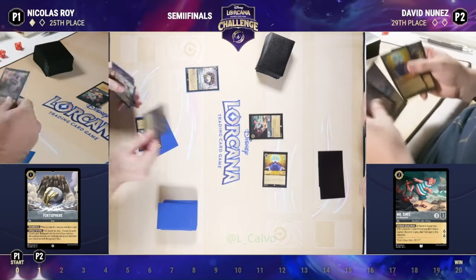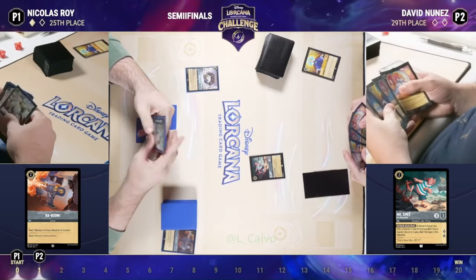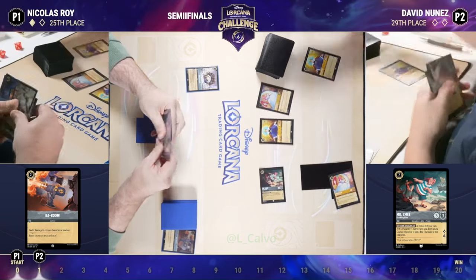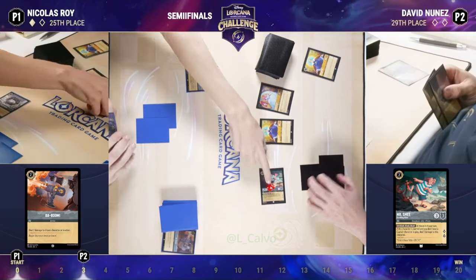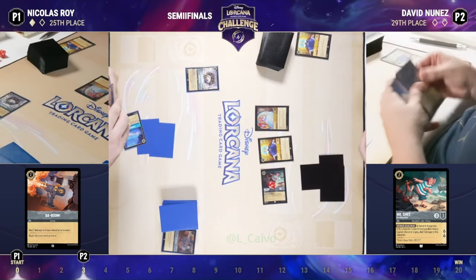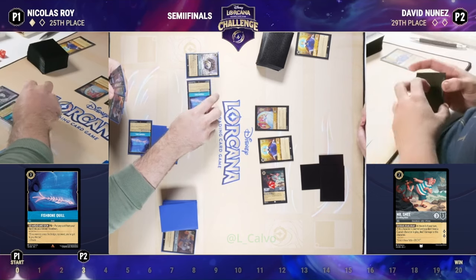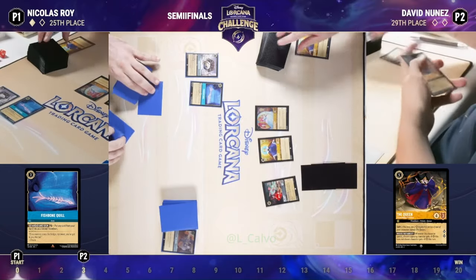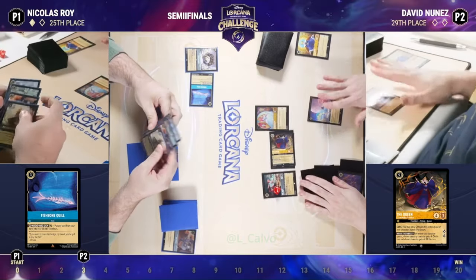Over on Nicholas's side — he has the Quill in hand, and ba-boom, there it goes to the queen. Knowing that is available gets rid of that queen, so that shift is not able to happen. He does have another one though — double queen, there we go. So we have a queen and our little Cinderella Ballroom Sensation singer. The judge reaching in there making sure we rotate that lore tracker. Here we have that Fishbone Quill — another card that is key to this matchup. Nicholas probably going to use that, knowing that a Whole New World is possible. And then David plays the shift queen into a Whole New World. There it is.